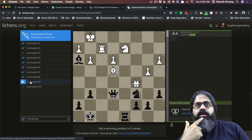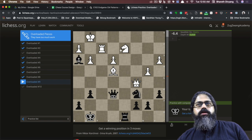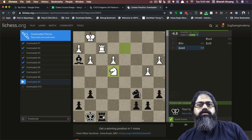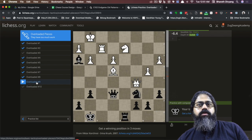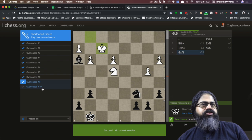Puzzle number nine: this piece is overloaded — it's preventing the rook from getting there while also supporting this particular bishop. You capture the bishop, and he tries to sacrifice the queen away. You can exchange things out here, and it's pretty much a win from this point on. You capture, he captures, and once he does that you capture and finish the game.